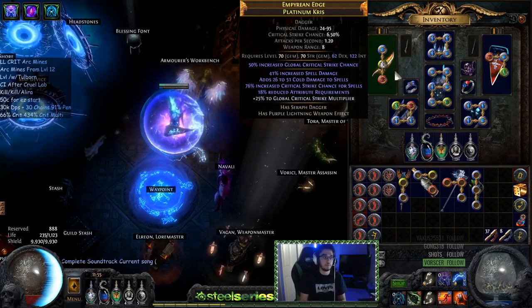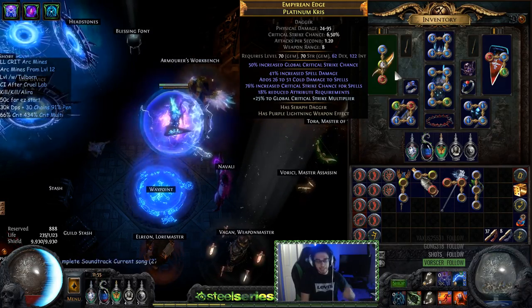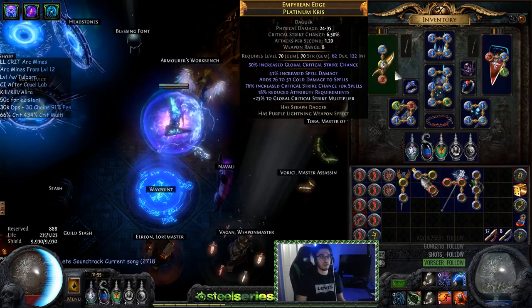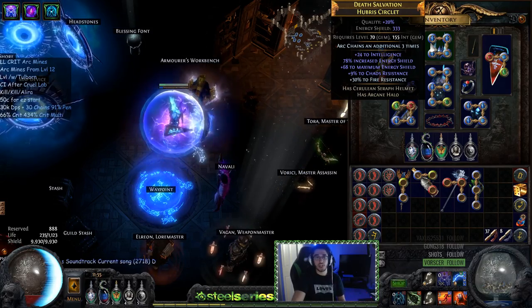You don't really need shattering — it's not required — and when running tier 15 maps with enfeeble you're not always going to be shattering. But it's always a nice additive bonus. Spell damage is important, crit chance is important, and crit multi is always really good as well.